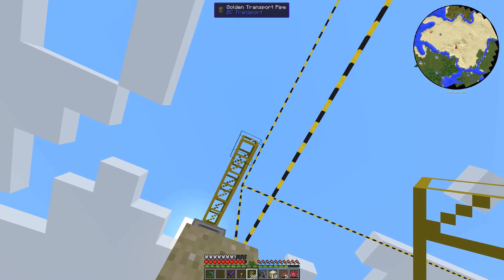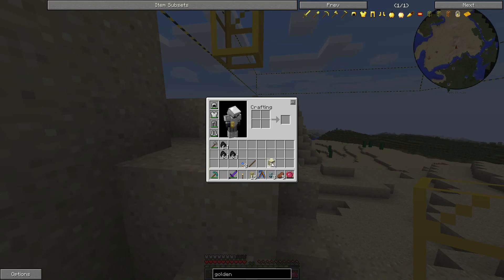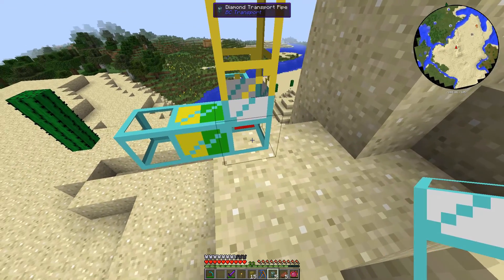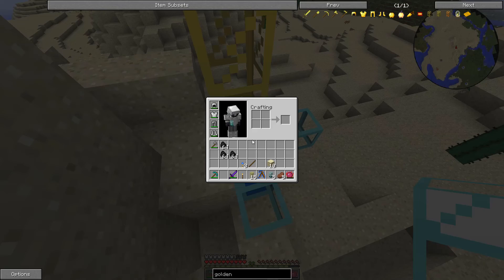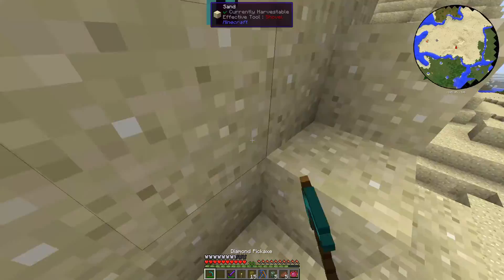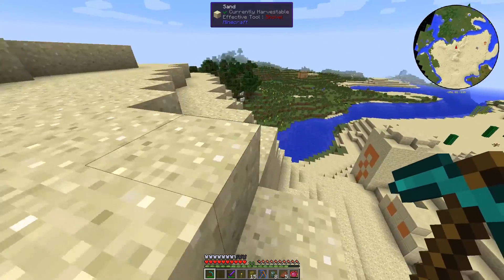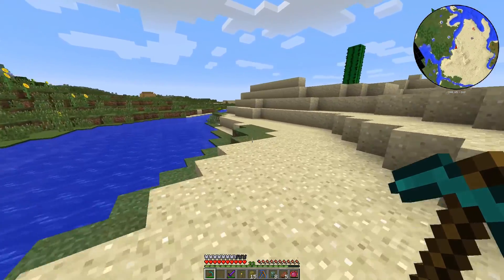I need one here, one here, one here. I'm going to put the first diamond pipe right here. I think I will need a wrench for this, actually, in order to configure the diamond pipes. So I'm going to go ahead and craft one wrench - maybe two, so you can see what it's all about. Sounds like a plan.